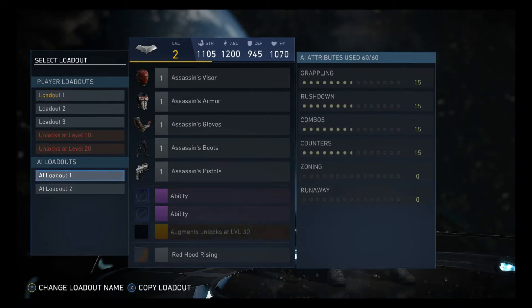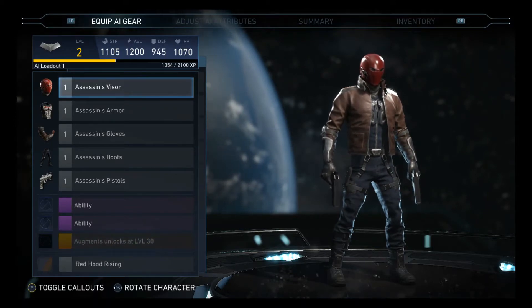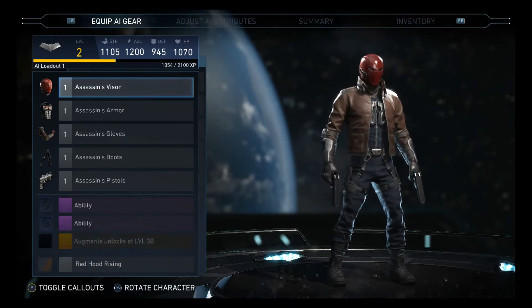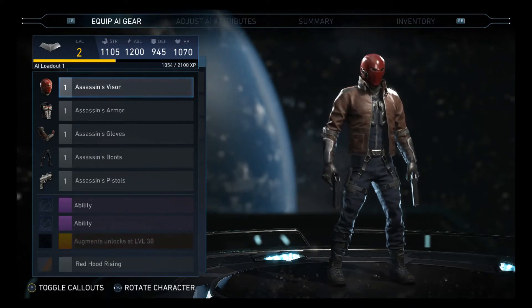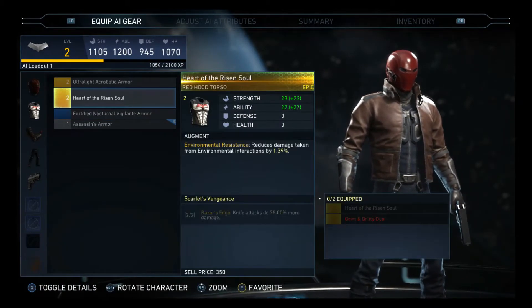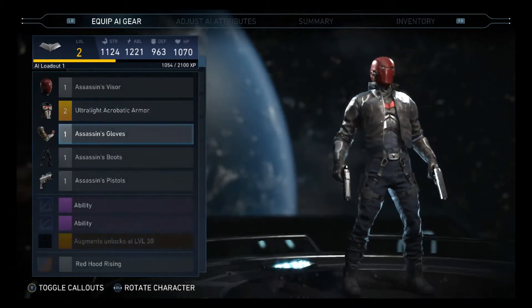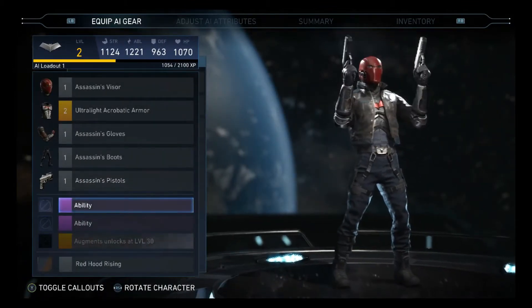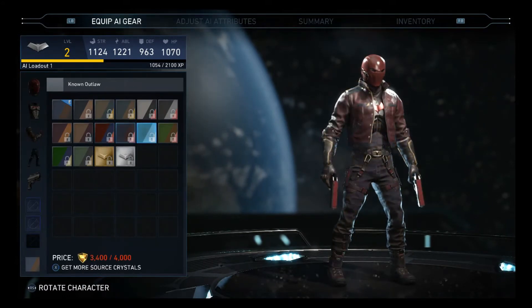The gear you want can really help with this type of style, because you're going to need a lot of augments on your gear for this to work. You don't really need the augments for it to work, but it just helps out — makes it a lot faster. We don't have much Red Hood gear, but pick whichever one helps your strength ability or boosts your defense.